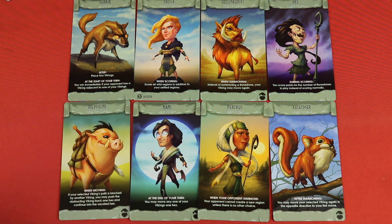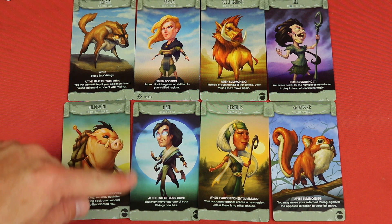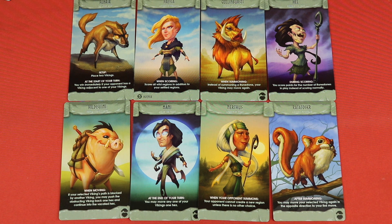Another card lets you move again instead of summoning a rune stone after moving your Viking diagonally. Or at the end of your turn, you can move one of your Vikings one hex. These sound simple but really change the strategies every time you play. There's also one where you only place two of the three Vikings, but you win immediately if your opponent has a Viking adjacent to one of yours — so they're trying to stay away while you try to be next to them.